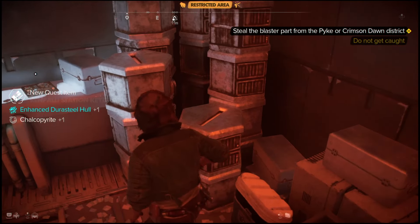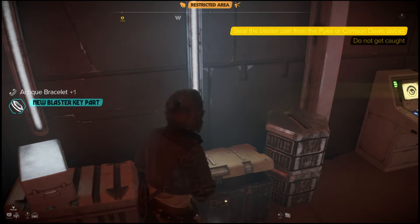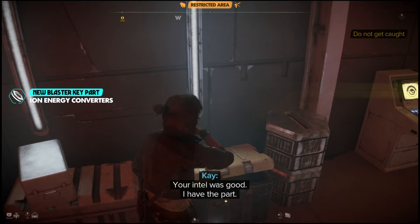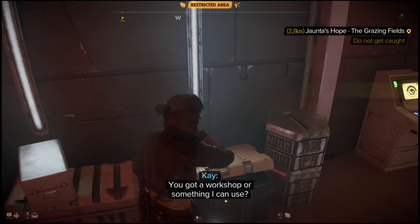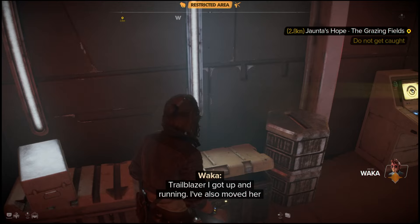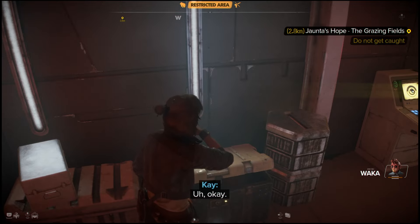Contact, we'll just double now. Hey, this'll work. Your intel was good. I have the part. You got a workshop or something I can use? I'll do you one better. There's a workbench on the Trailblazer I got up and running. I've also moved her to a proper dock at a settlement called Jaunta's Hope. Somewhere nicer, more comfortable.